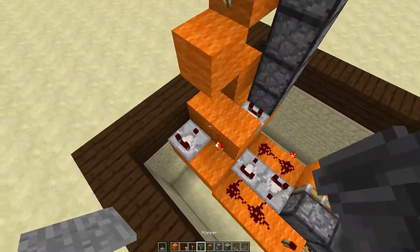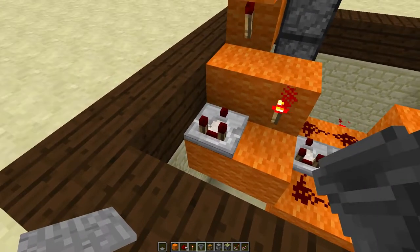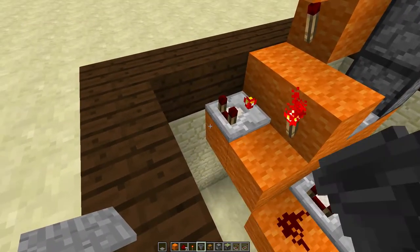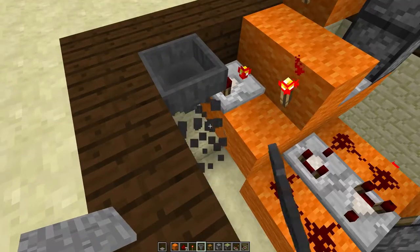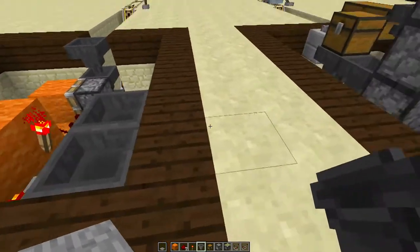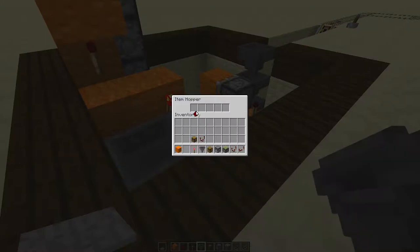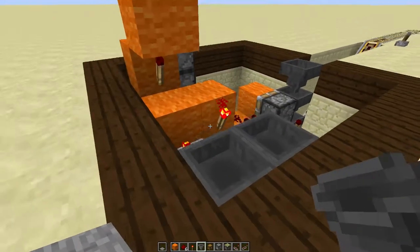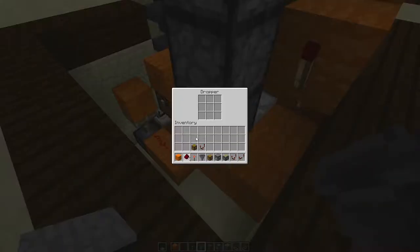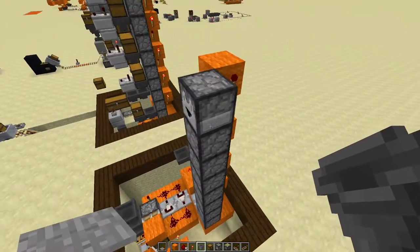Come to the front where you placed this comparator and place a hopper just like this, another hopper there going into that one, and another hopper like that. Then place an item inside that hopper right on the back side of that torch, and that will activate your system so that when you get an item in here, it activates your system.